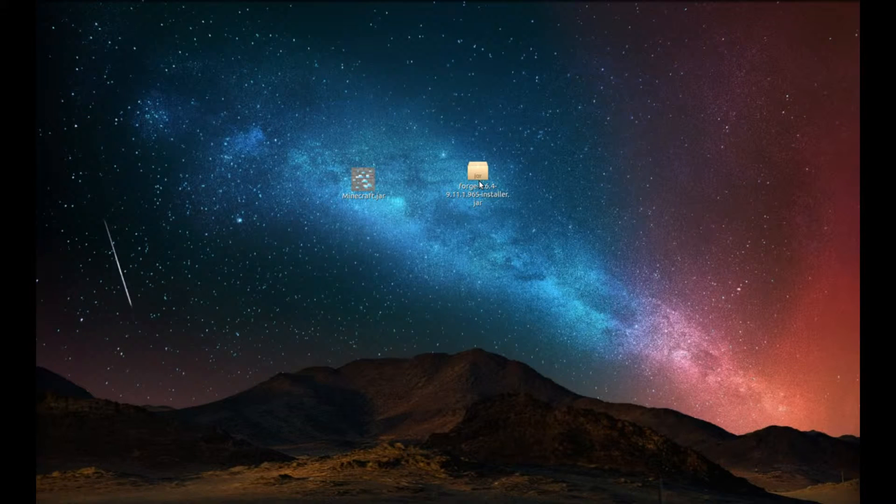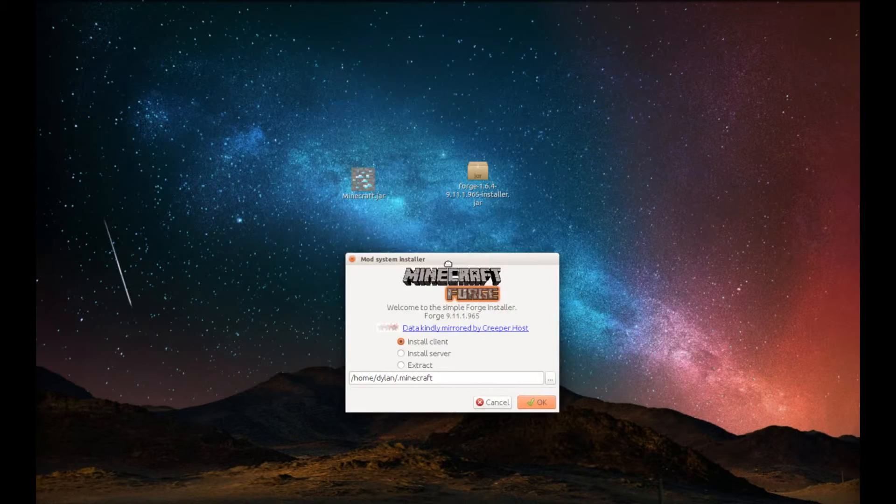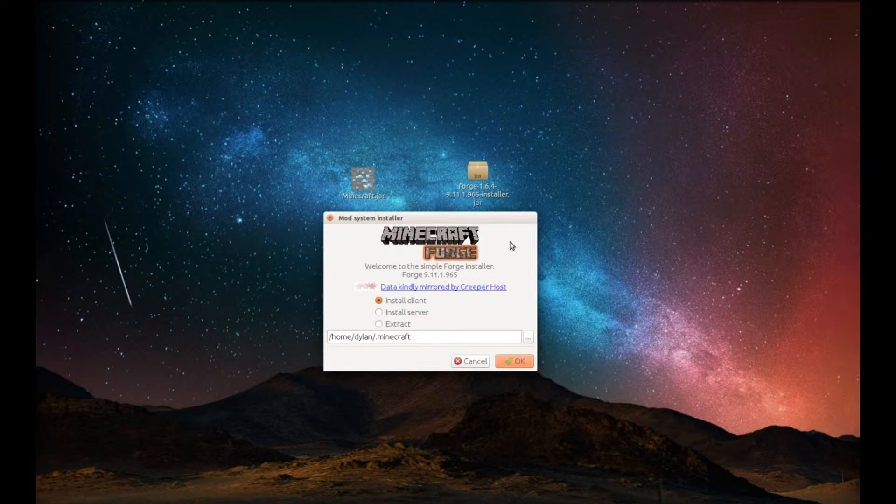Then you'll get the installer file, so double-click on it to run it. This will come up — the Minecraft Forge installer. To install the client you just make sure it's set to 'Install Client.' There's also 'Install Server' and 'Extract,' but you don't want extract. If you want a server, that's there too. Most likely you want 'Install Client' to start a mod pack.